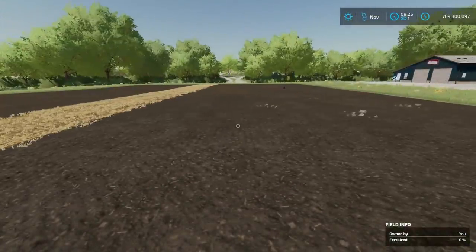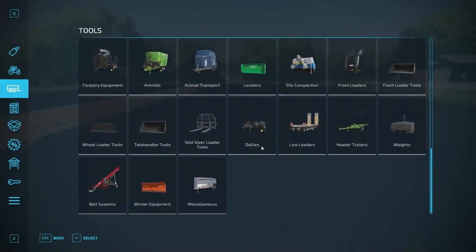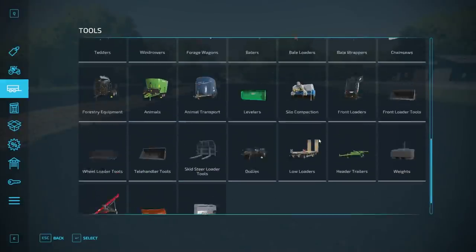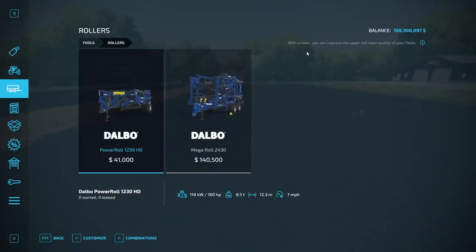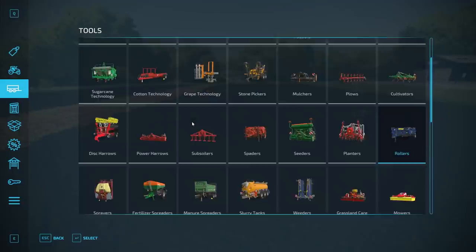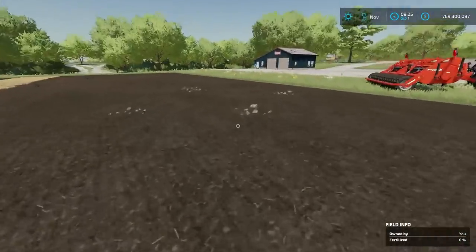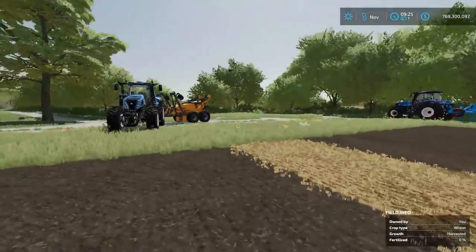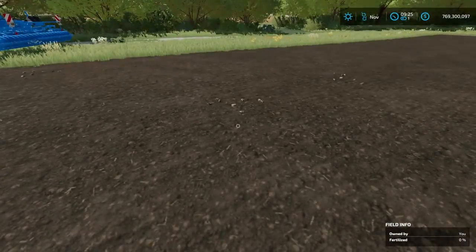Another way to deal with stones — if we go over to rollers in the store — is using a roller. Rollers improve the upper soil layer quality of your fields and will also add a fertilizer state to your field while pushing in small stones. However, they will not deal with big stones. Big stones have to be handled with a rock picker. Small stones you can either use a rock picker or a roller.